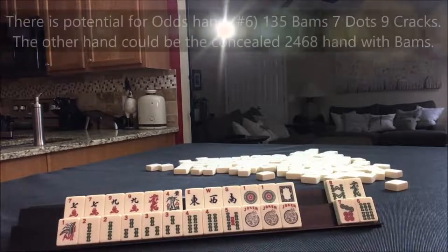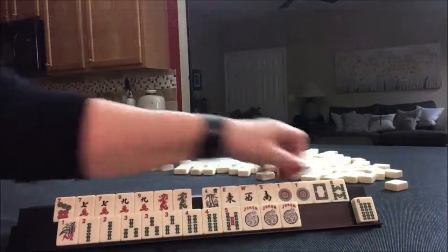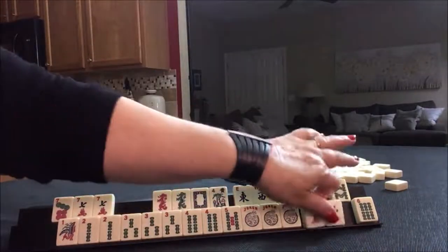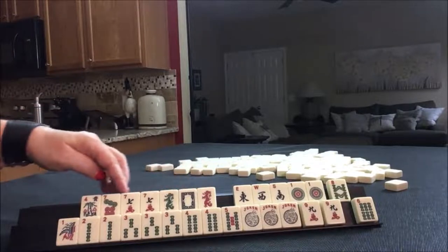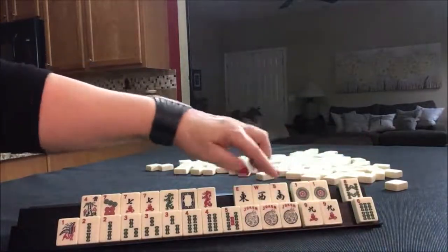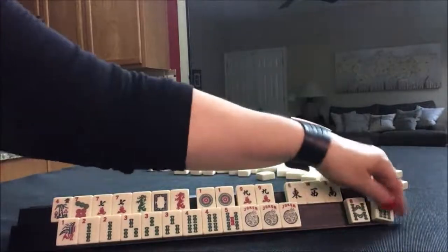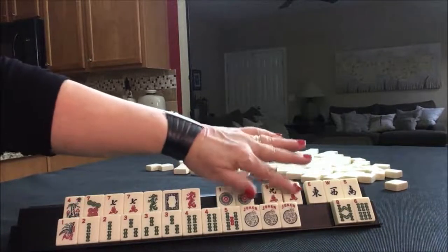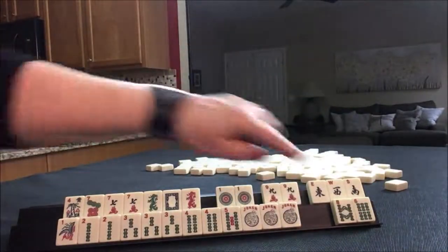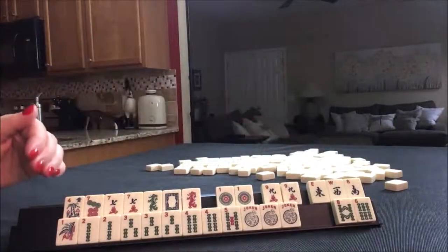Consecutive run. Like numbers with sevens — that's a possibility too. Use these as joker bait. Discard those first. Like numbers with sevens. Get rid of these first. Either way, we didn't really use these. Discard those first, see what comes in. Five, seven, nine. Or a year with news. Or like numbers with sevens.